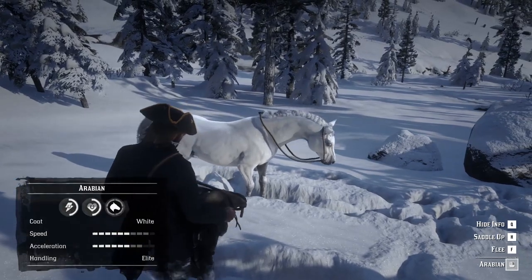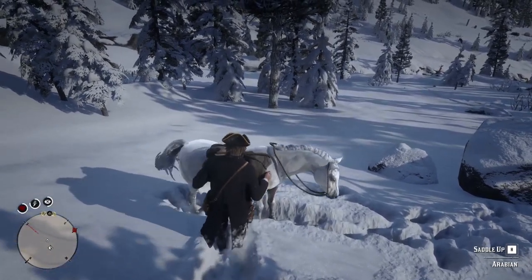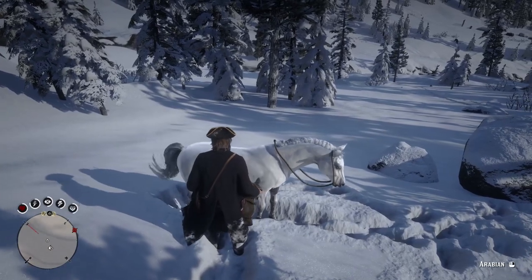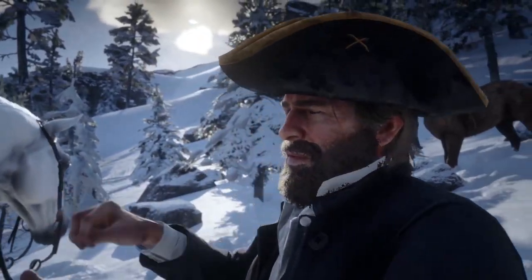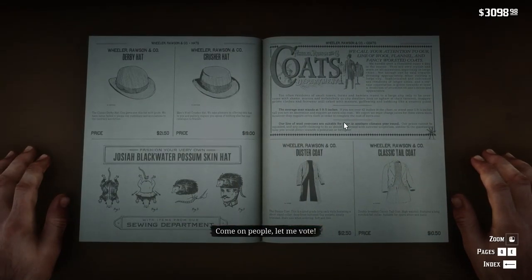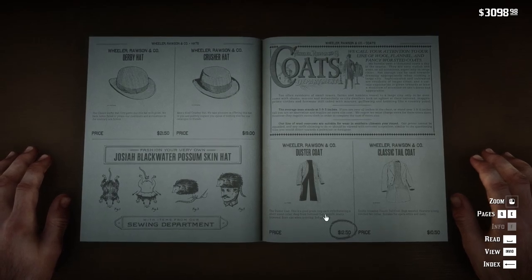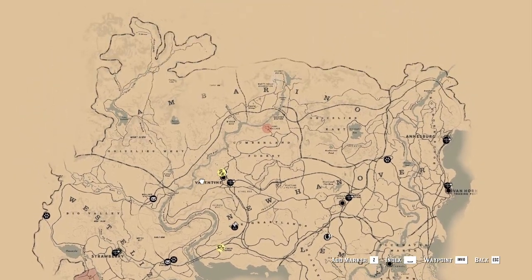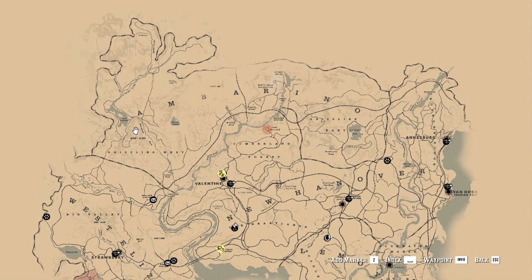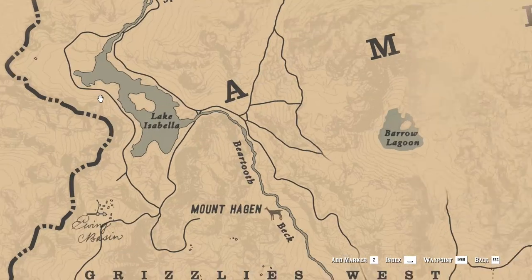Next we have the rarest and hardest Arabian horse you can tame, which is the white one. For this you need to go north-west from Valentine into the cold territory. I suggest you get a good coat from the Valentine general shop, but it's secondary because with some food you can handle the cold weather. Anyway, the right location is near Lake Isabella, exactly to the north-west from the small island inside the lake.